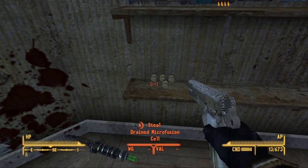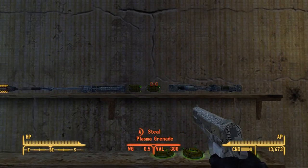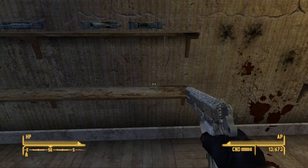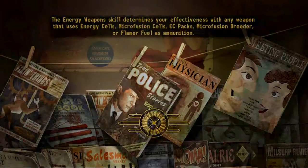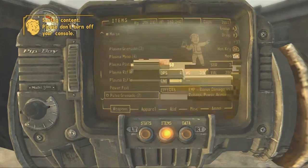I can loot up this right now - recharge rifle, plasma grenades. Okay, let's get out of here. We'll come back - we're gonna go sell stuff to the dude at Gunrunner's Arsenal, then I'll come back here. This is just gonna be a great old episode of looting. Hopefully that stuff doesn't disappear.